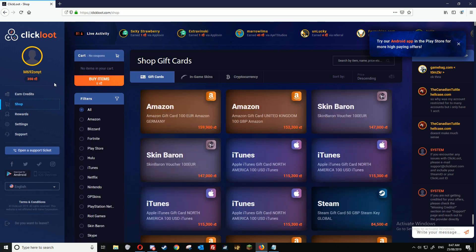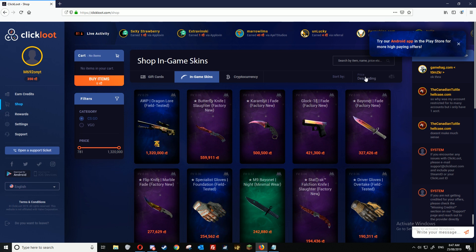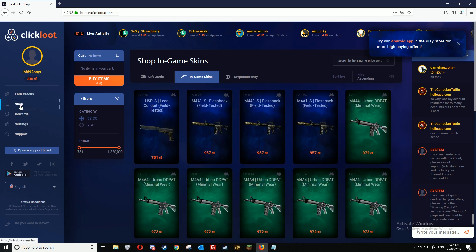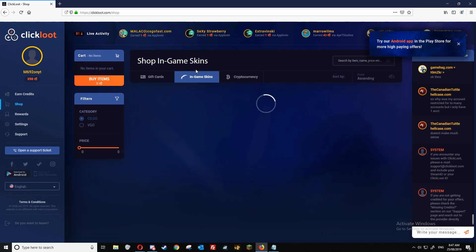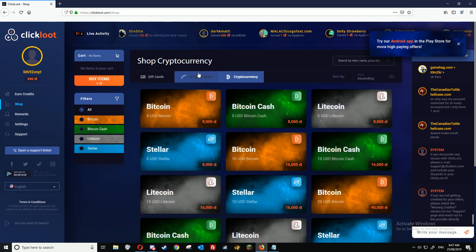Once you've completed a few things — I haven't really done that now because of time restraints — you can click on shop. You can get gift cards, in-game skins for CSGO and VGO, cryptocurrency, gift cards, that kind of stuff.